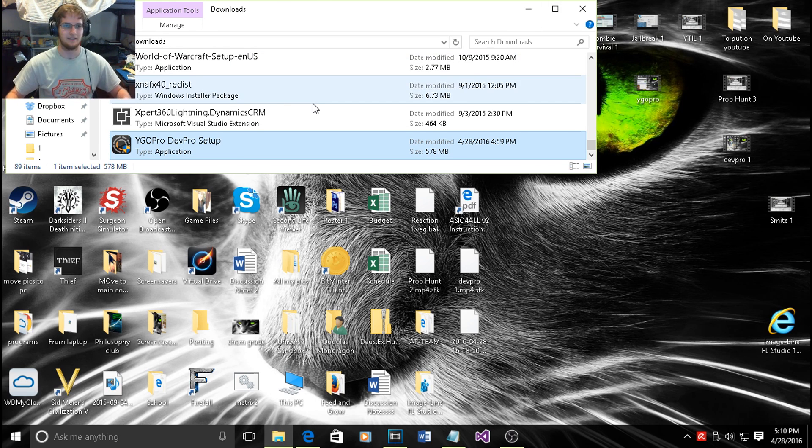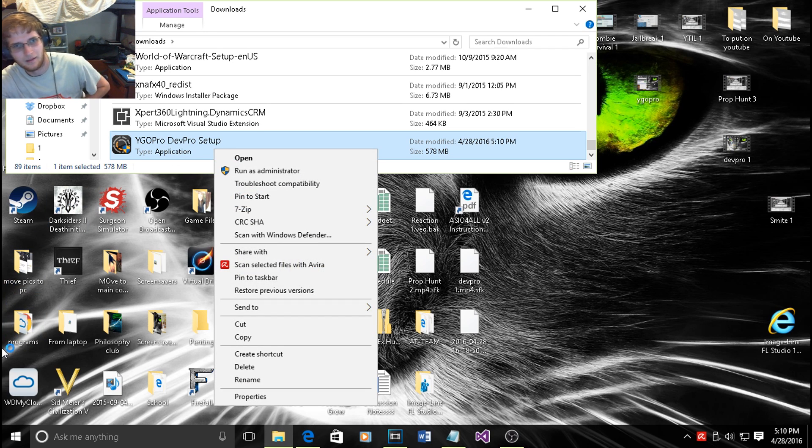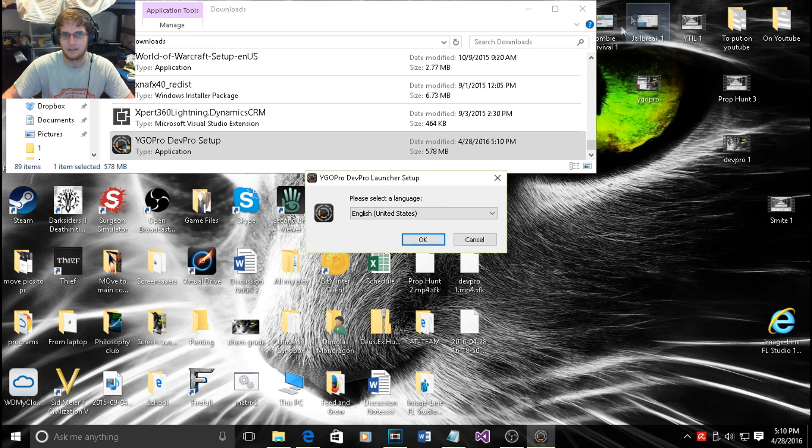Basically you're going to see the YGO Pro Dev Pro setup file and you're going to click on it and run as administrator.